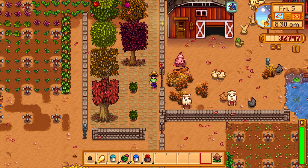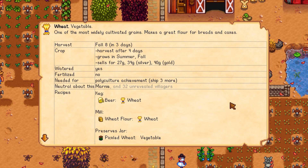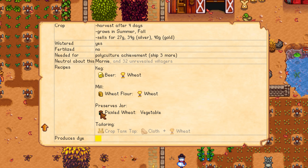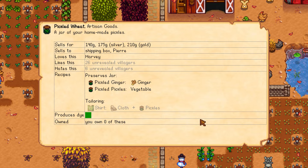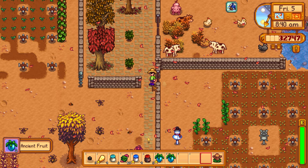Wheat will be done on Fall 8. We can make beer from it in kegs, wheat flour in the mill, and pickled wheat in the preserves jar. Pickled wheat only sells for about 140 gold. More ancient fruit is done in the greenhouse — two of them harvested.